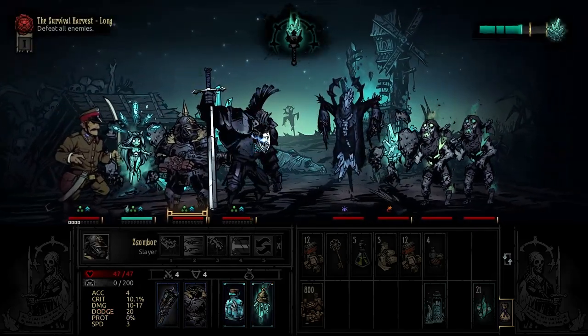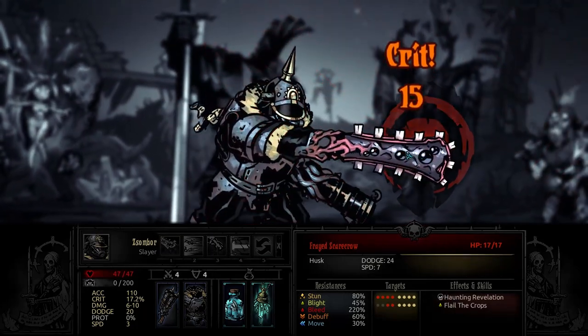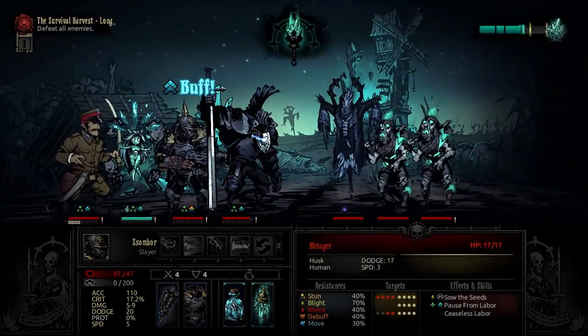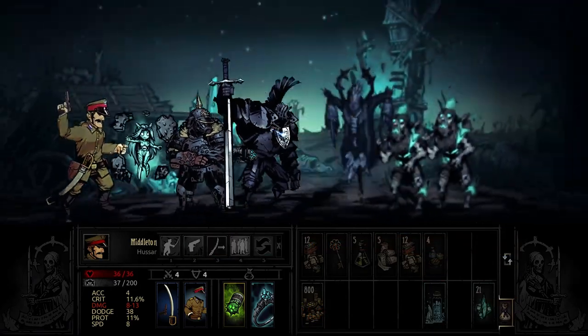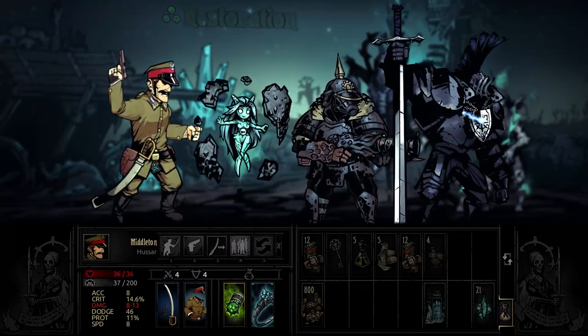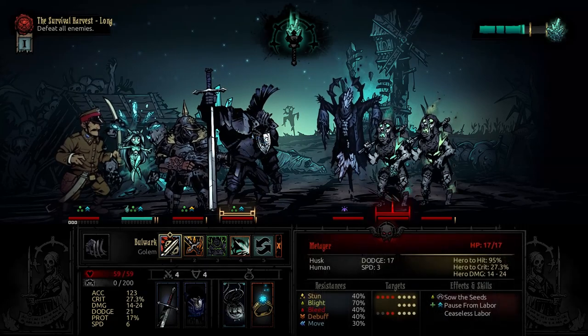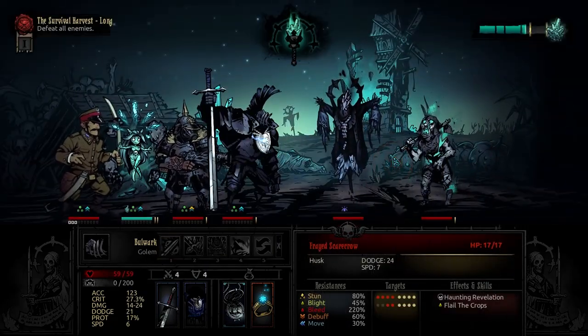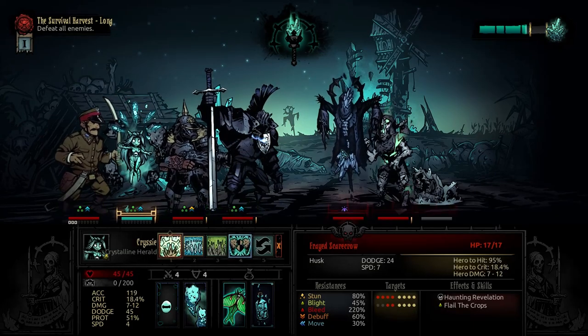Yeah, this character is... maybe we shouldn't use him as much. You know what? That's weakness — instead of that, we should just make the estate way harder. We should add more difficult things. By the way, I did end up adding Doomsday, so you never know. Doomsday was actually really difficult, so maybe we'll meet our match sooner rather than later.